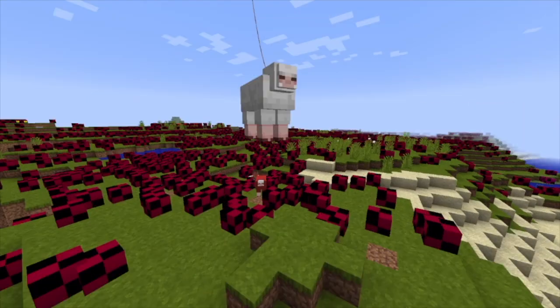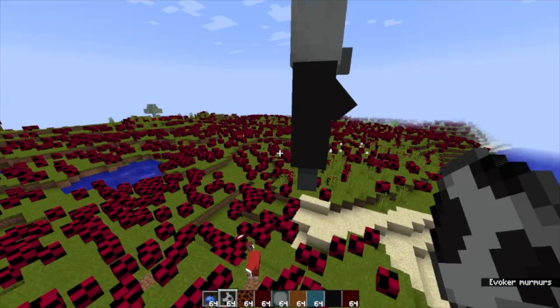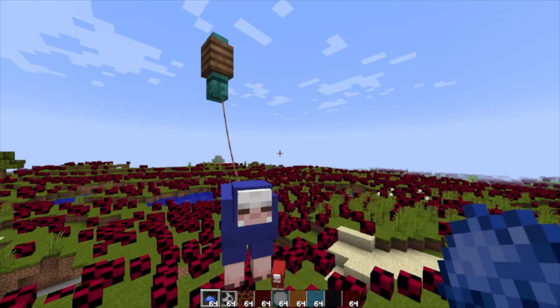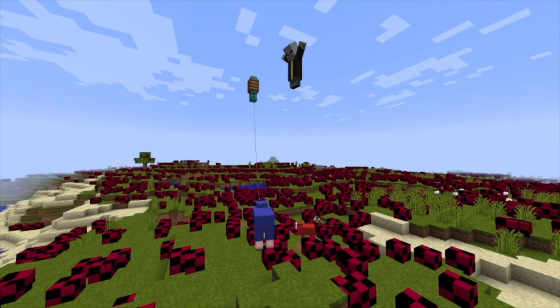First, place a jukebox next to the sheep. Then, right after you do that, dye the sheep with your blue dye — and BOOM! The jukebox is gonna do an animation, and BOOM! It's wet!